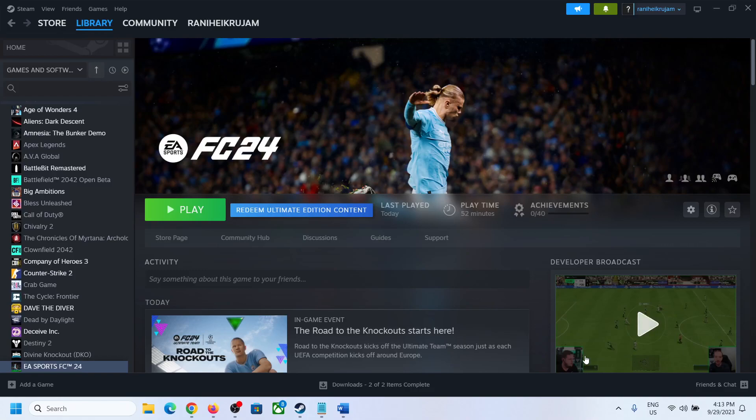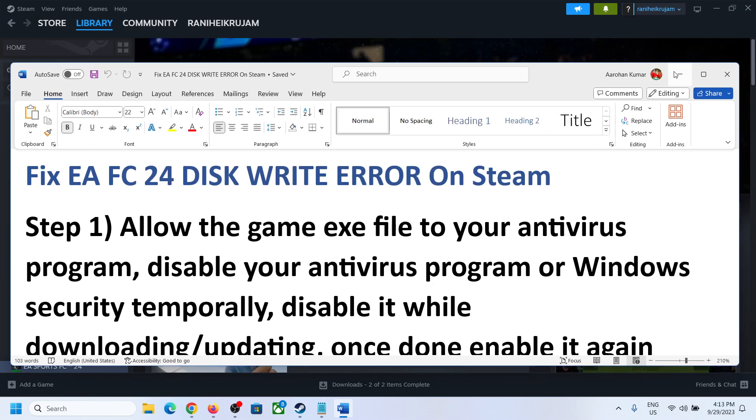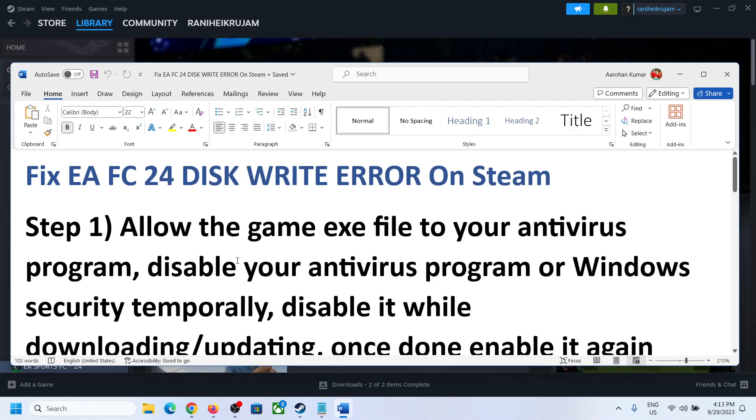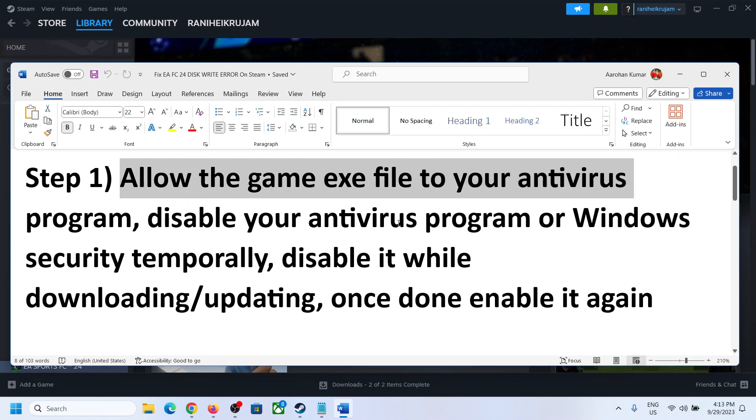Hello guys, welcome to my channel. Today in this video I'm going to show you how to fix disk write error on Steam with FC 24 game on a Windows computer. Now the first step is — if you have already installed the game and you are unable to update your game and you are receiving the error message, allow the game exe to your antivirus program.